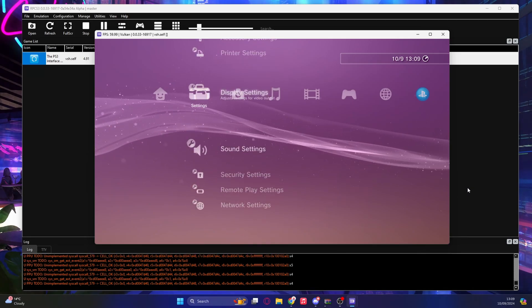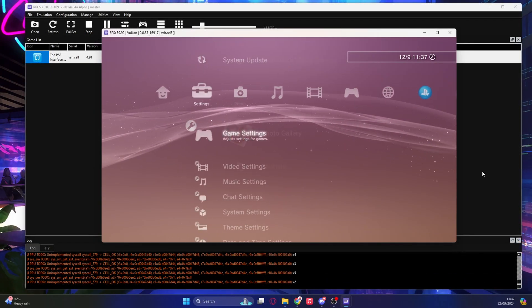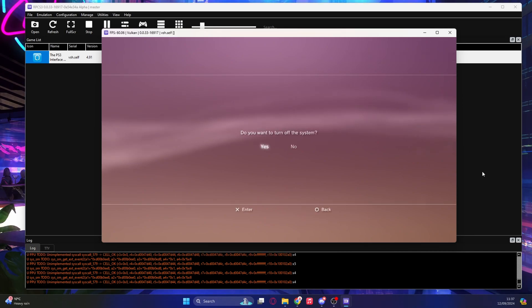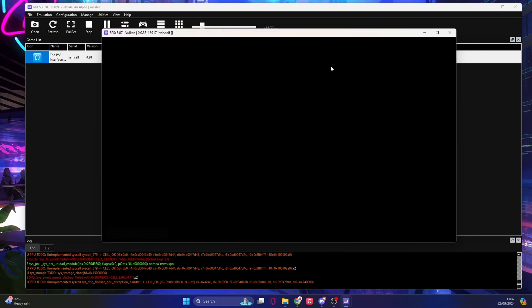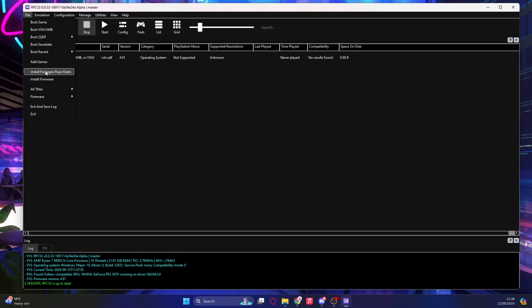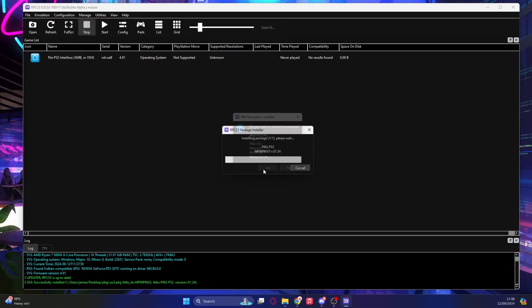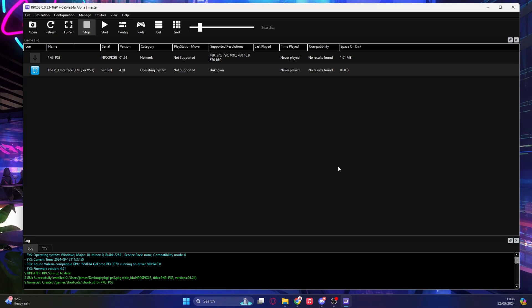The next thing we're going to do is install PKGI. Shut down the PS3 emulator and click yes. Once the screen goes black and the text at the bottom stops moving, you can click X — it's basically shut down at that point. Go back to File, but this time click 'Install Packages,' then browse to where the PKGI package file is. Click Open, then click Yes. It should say success — click OK.